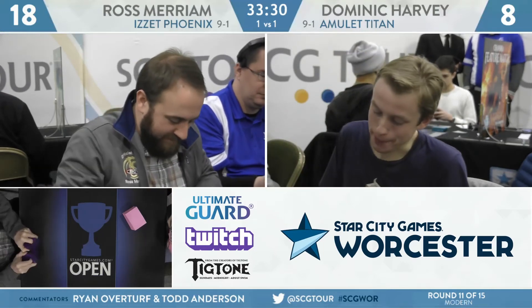Those two Arclight Phoenixes coming out on turn two and attacking — that's a lot of damage in a hurry. The Izzet Phoenix deck is a deck with some disruption, but the big draw is a Modern deck that sometimes just gets you quick. It plays a lot like the Hollow One deck where you can have starts that are particularly degenerate by deploying multiple Phoenixes on the second turn. It also has a really nice fair game plan that revolves around Thing in the Ice, killing creatures and such. Ross Miriam — one of the early adopters of the Izzet Phoenix deck — of course the player who first showed up with Crackling Drake, using that to take down a Modern Open earlier this year.